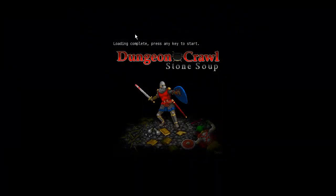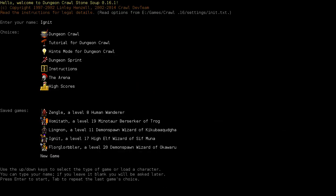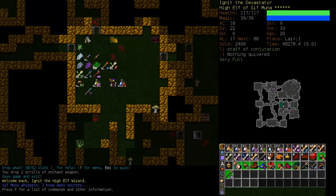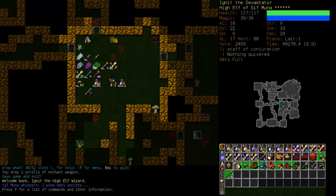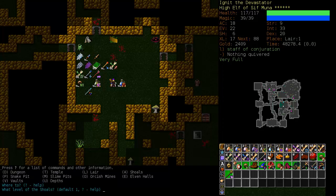Hello and welcome back to Let's Play Dungeon Crawl Stone Soup. There's been quite a flurry of recordings this weekend. It is now the next morning and we're going to continue with Ignit until he dies. We want to get this run over and done with and then I'll get back to my Minotaur Berserker. So where did we leave him? We got the snake rune last and it looks like we also cleared out our inventory. Our next stop is the Shoals, so let's head there.